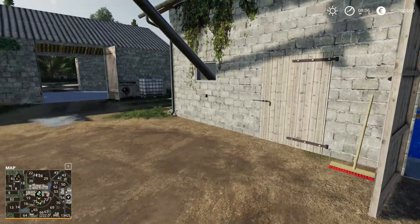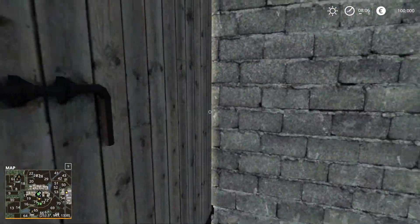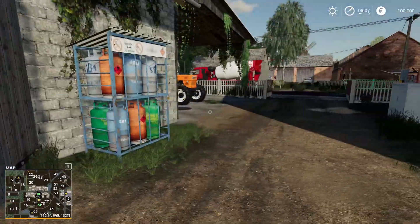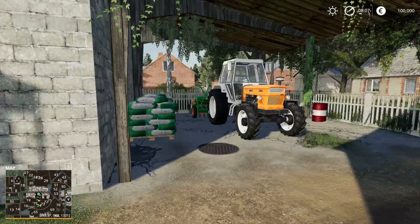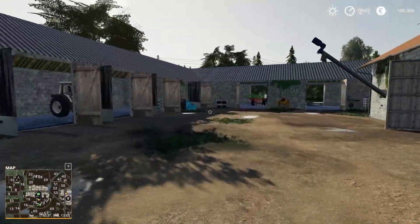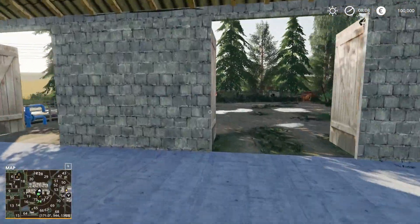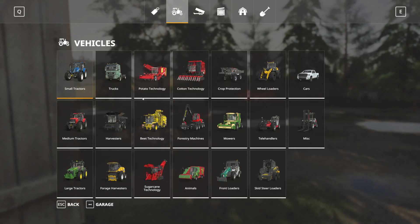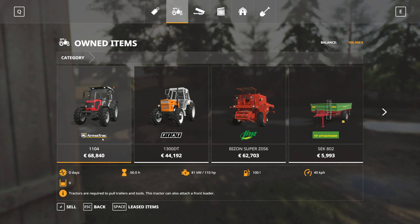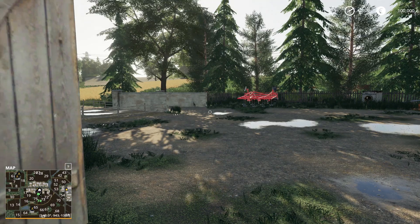I was thinking about how we can unload the grain — I was thinking of having the articulated trailer, but it might be a little bit of a challenge getting that in there. We can probably do it though. I'm pretty sure I'm not gonna be using a lot of this equipment, so we're gonna start fresh. A hundred thousand is not a lot of money. We have a Bison — okay, that's nice — might sell it though. This is too expensive, so we're gonna sell some stuff right away.